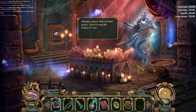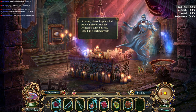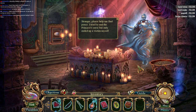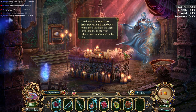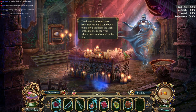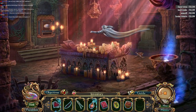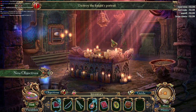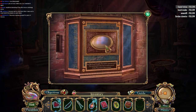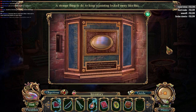Stranger, please help me find peace. I tried to end the princess's curse but only ended up a victim myself. I'm doomed to haunt these halls forever until somebody burns my painting in the light of the moon, by the river where I was condemned to this fate. Destroy the knight's portrait. How do I do that? The 8th swan knight — the traitor was executed, forced to become a replacement of the princess in her portrait.